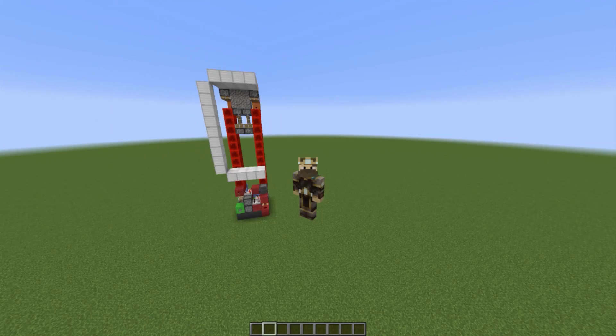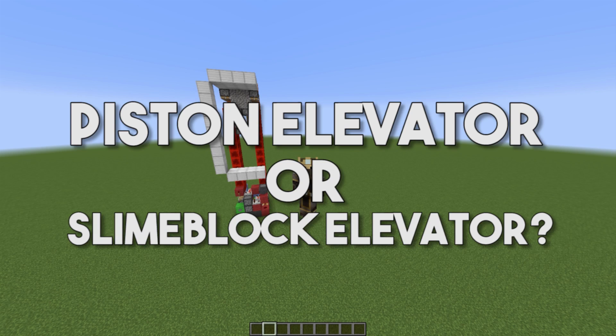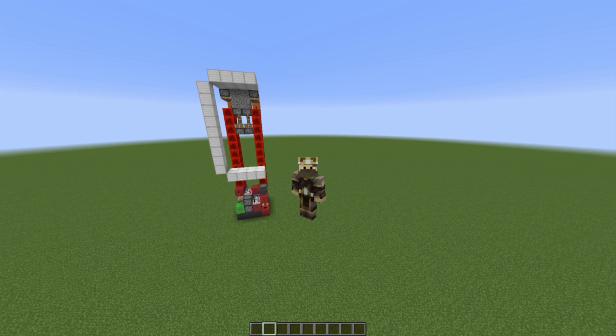That's going to wrap up today's redstone tutorial. What do you guys think — is the piston elevator better than the slime block elevator? I personally prefer the slime block because it's superior, it looks cooler, and it's just the best — but that's just my personal opinion. Tell me what you guys think in the comments down below. Either way, I appreciate you guys watching and I'll see you all next time.